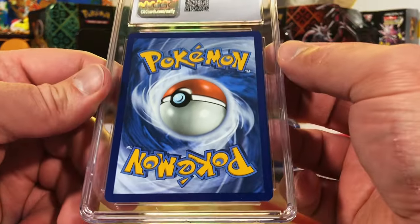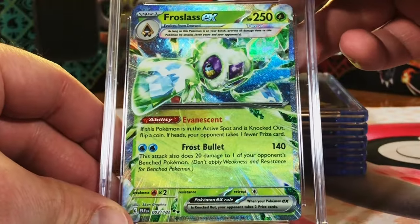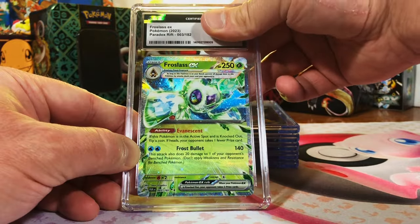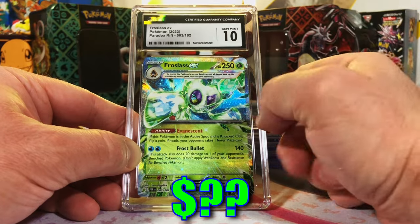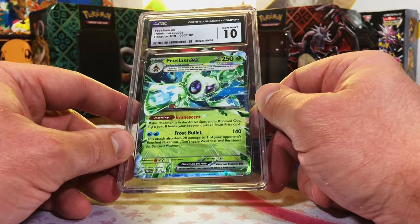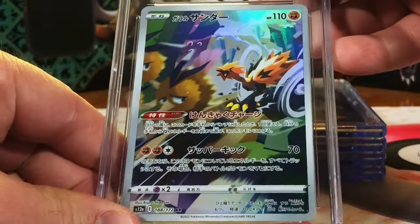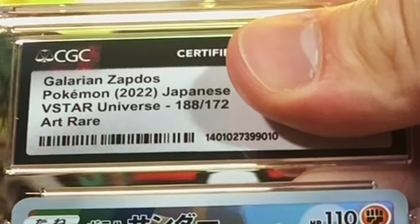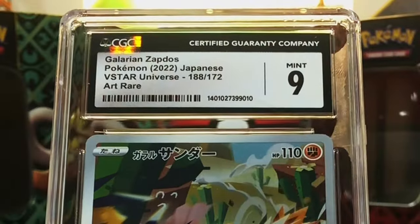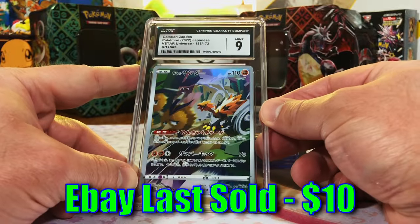Definitely gonna have to revisit V-Star Universe again for a future video — love that set. Frostlass EX, Paradox Rift. Love these terastallized EXs — 9.5 or 10? Gem Mint 10, alright! I love the new terastallized EXs, the holo patterns on them are cool, they got this cool metallic shine to them. Galarian Zapdos Art Rare, V-Star Universe. Love me a Zapdos — 9 or 9.5? 9 — alright, sweet. We'll take that. It's got the Dodrio in there too — very cool card.